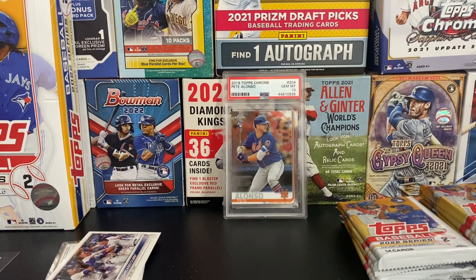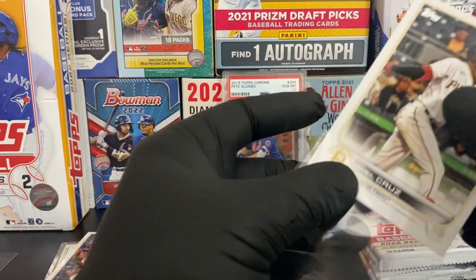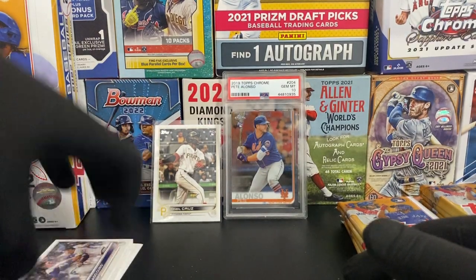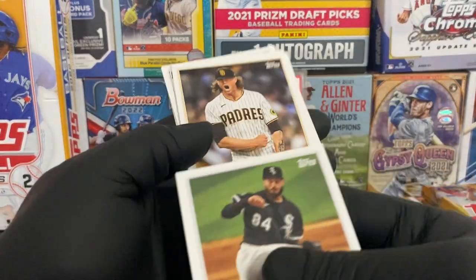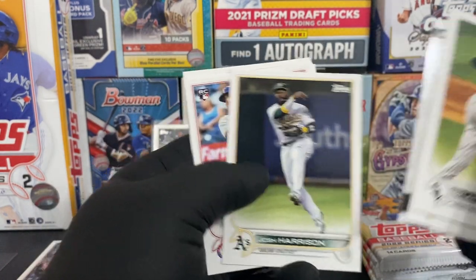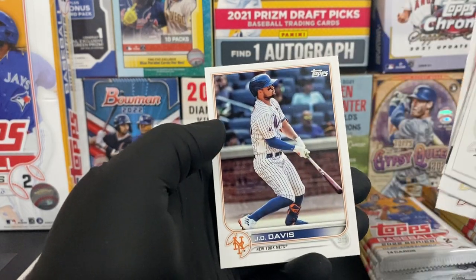The guy is 6'7". In his debut this year he threw the hardest ball from shortstop to first base and he hit like a three-run double. Dylan Cease, Chris Paddock, and no-hit club John Means, Josh Harrison, Yoel Pozo, Josh Van Meter, and a J.D. Davis.